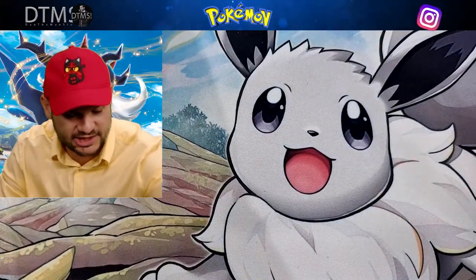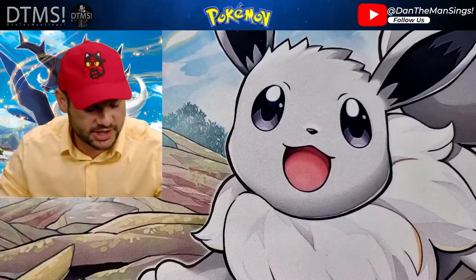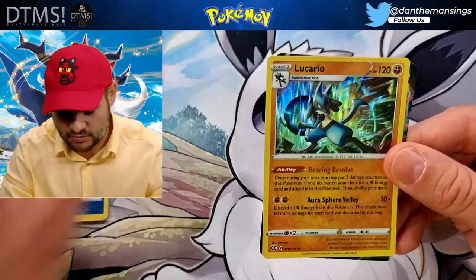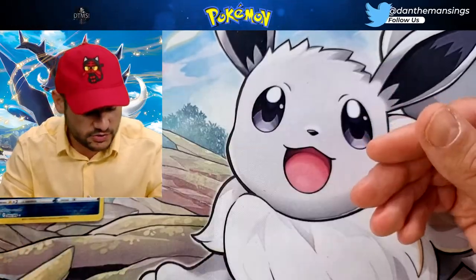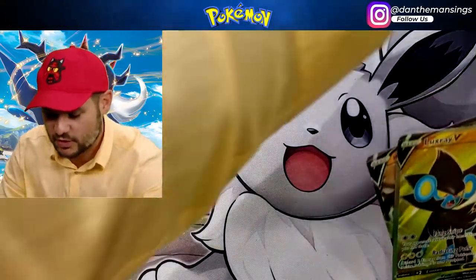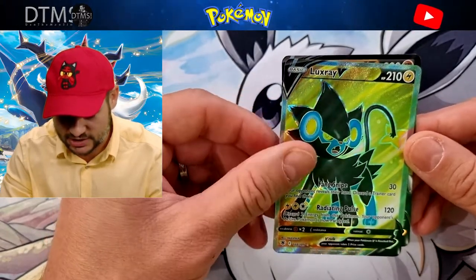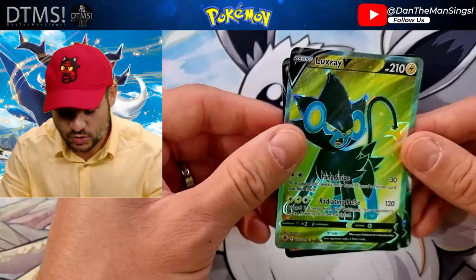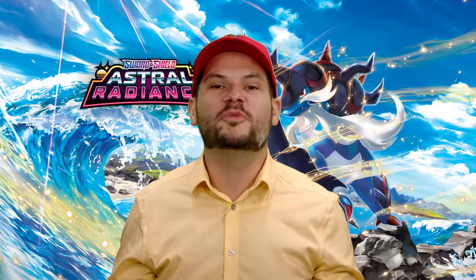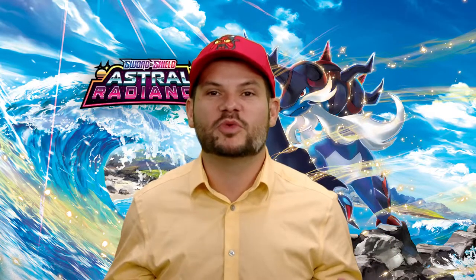Okay, we've opened three tins - let's see what we've got. From this one we've got the Flygon V and the lovely promo card. In this one, always lovely to see a Radiant Greninja, a Togekiss Holo, a Lucario, and the Typhlosion promo. And then finally, I think this one wins it overall - the Full Art Luxray, which is absolutely stunning, and the Hisuian Decidueye promo. Overall, not a bad bunch of tins. I hope you enjoyed my little trip to Hisui - the Full Art Luxray is my favourite, and the promos were all stunning.